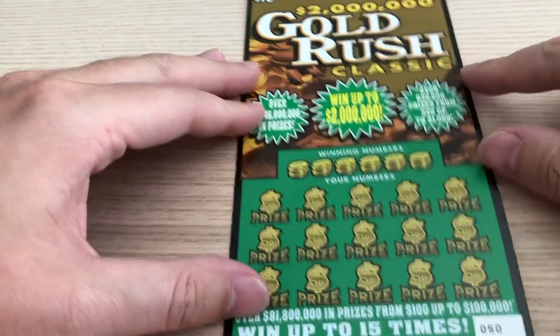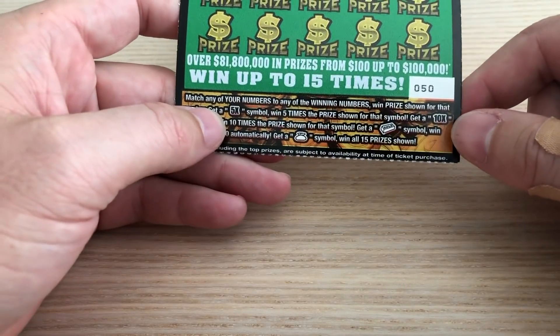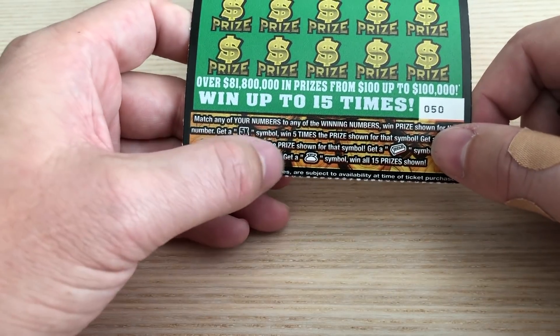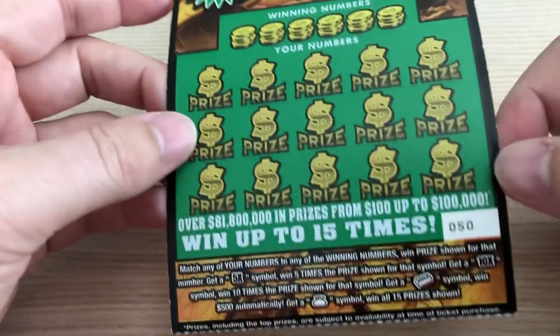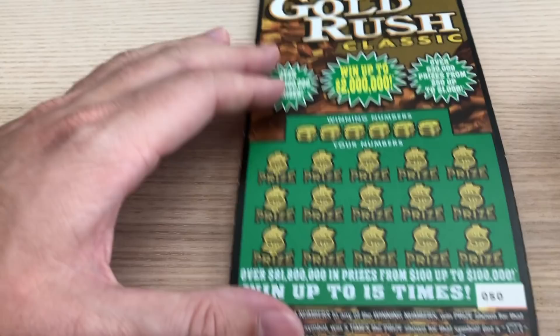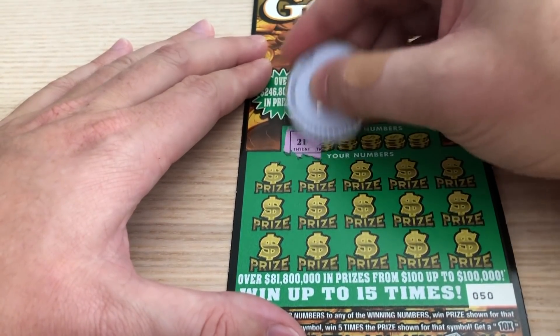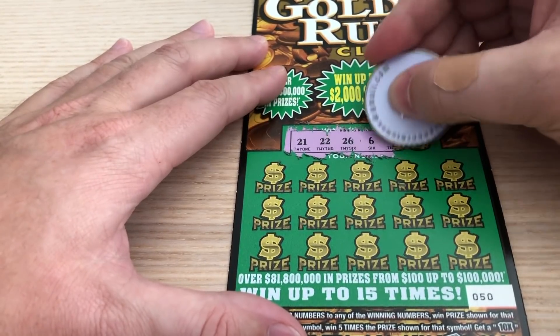I still have my $10 Gold Rush, and I did buy this from the counter, not from the vending machine. This is a matching numbers game and it is a 5x. We're looking for a 5x, a 10x, a gold bar — that would be super insane, a $500 win automatically — or a money bag, which is win all 15 prizes shown. This is ticket 50, and the odds on this are 1 in 3.49. Let's go! Numbers revealed: 21, 22, 26, 6, 28.